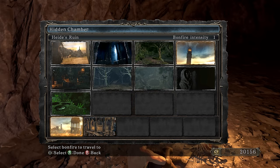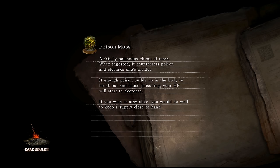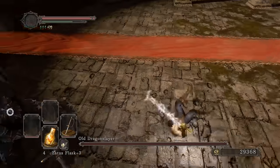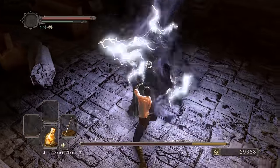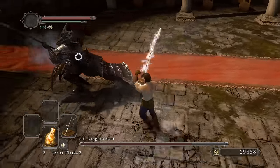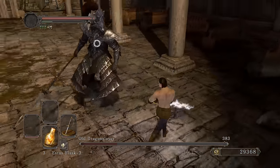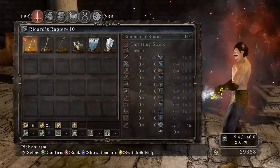Actually, I'm going to kill Ornstein first to get the Leo Ring — pretty much a necessity for this weapon. Popping a Gold Pine Resin and trying out the R2 attack. Oh, that's pretty good! Here we go — R2! I like that. Holy, this weapon's already amazing.